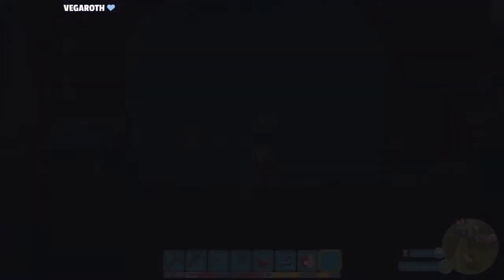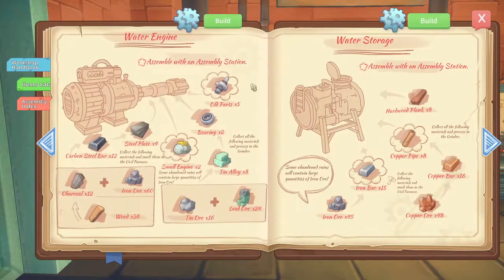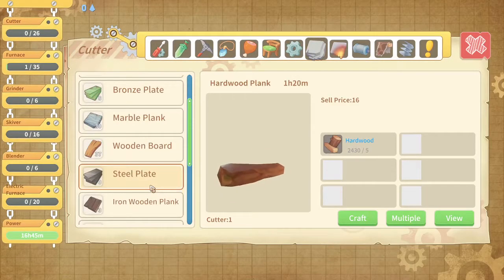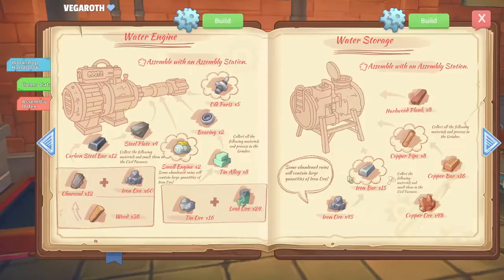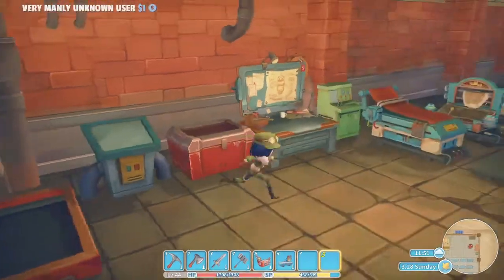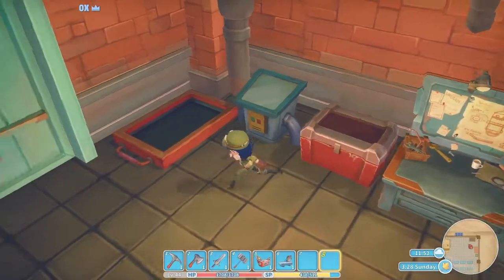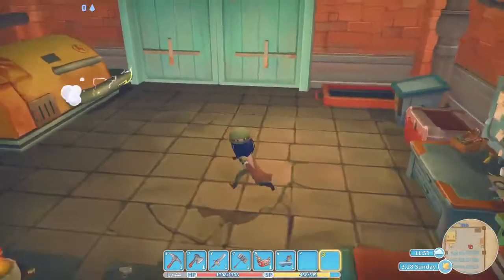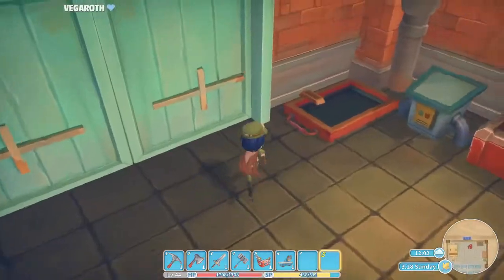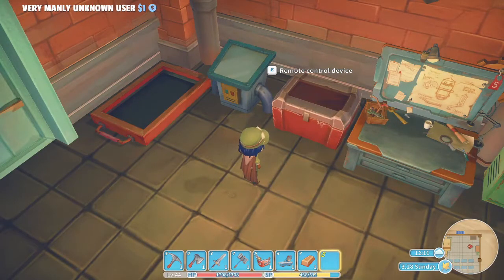This is the production storage. I really need my remote device control — water engine requires steel plates. Can you make me 20 of them? That should be enough to keep us going for a little while. How long are the steel plates going to take? About six minutes per steel plate — so roughly two in-game hours, meaning 120 minutes total for 20 items, so 24 in-game minutes.